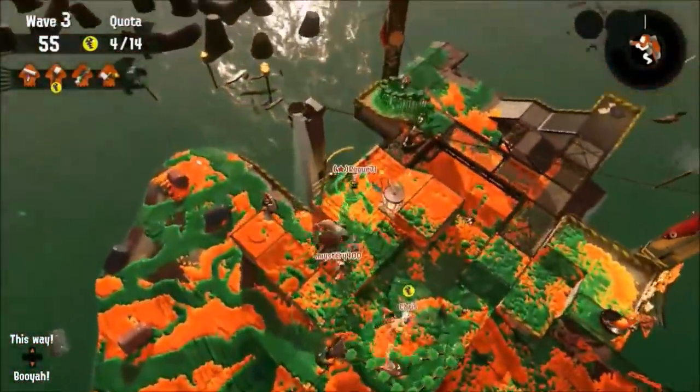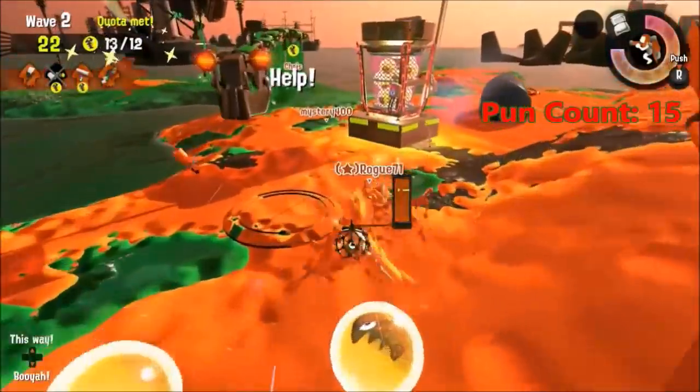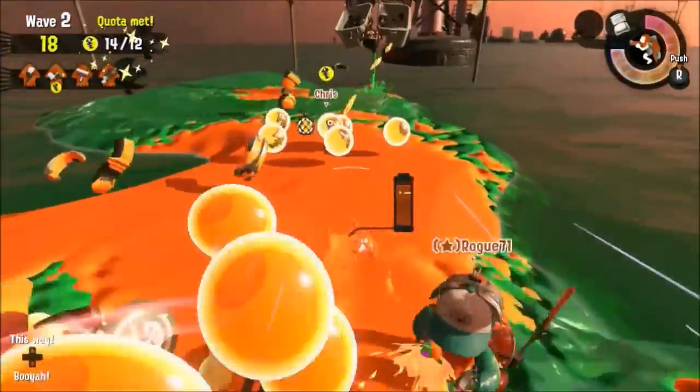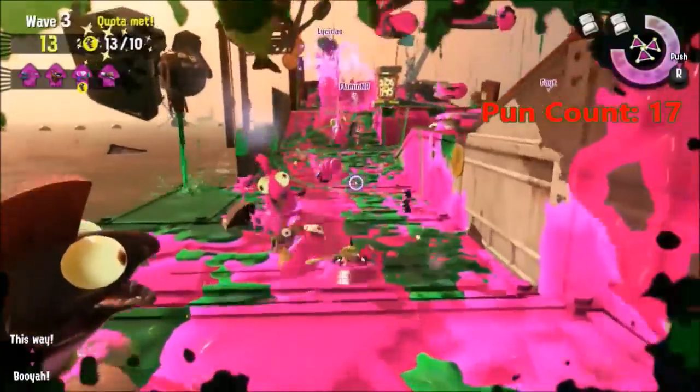The Steel Eel is big, slow, and actually a total jerk. The main part of the Steel Eel's body is invincible, and the driver of this vehicle happens to be right on its tail, which is really inconvenient. If you get more than one of these boss salmonids heading to your base, then you're basically dead. So don't be squidding around when these boss salmonids show up.